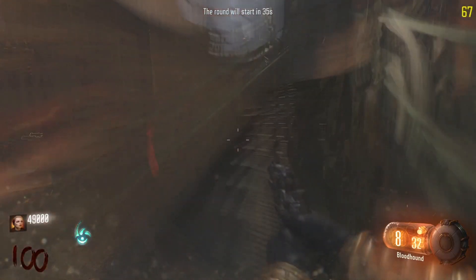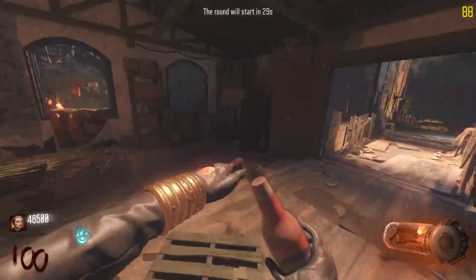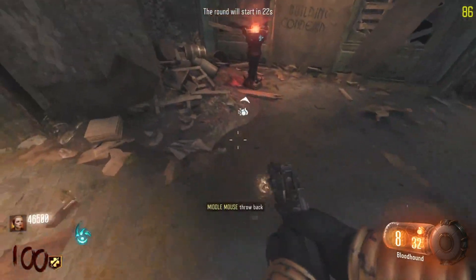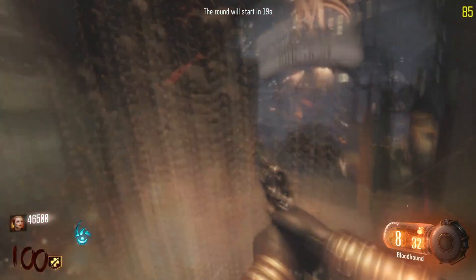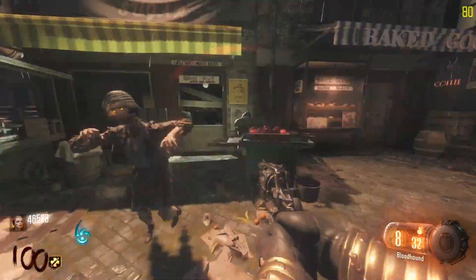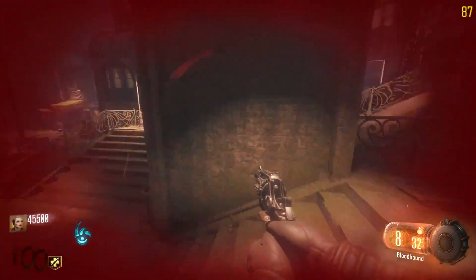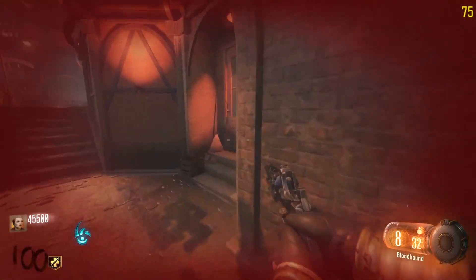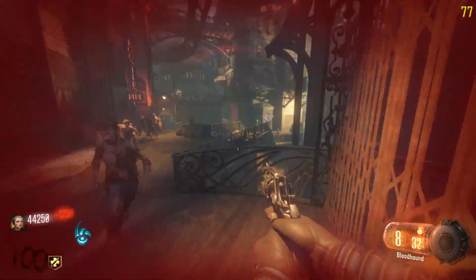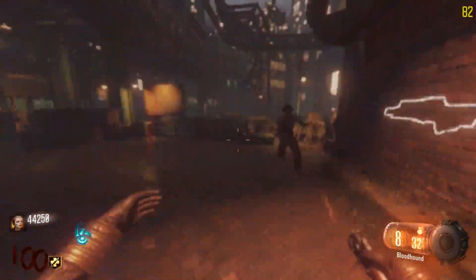Coming in at number 2 — this may get kind of controversial, and I can understand why — I have Jug. Why is it not number one? Because my number one holds a special little place in my heart and I definitely have a bias. What does Jug do? It gives you two extra hits before you go down, which means you're doubly as safe. I cannot think of a single situation where Jug would be bad or you wouldn't want it. Jug has saved all of us countless times. In that little corner in Kino where Jug is, if you go down, you immediately buy Jug again if you're playing co-op.